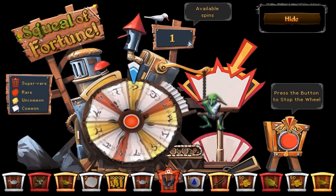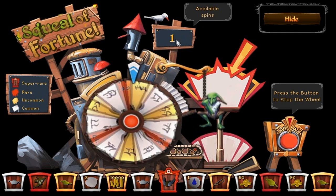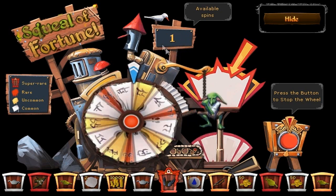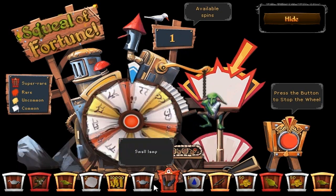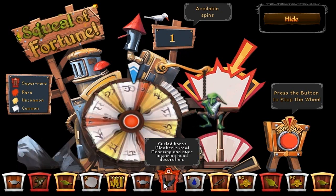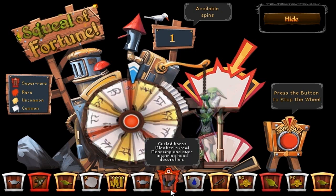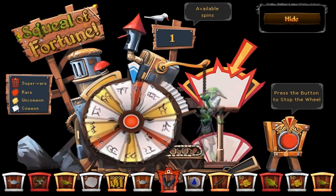You have one spin per day. If you're a member you have two, but if you're a non-member you have one. Right now we only have one, and we can't claim half of these items because they're members items — for example, the Curled Horn says 'Members Item.' So you can't claim members items as a non-member, but it is cool that you have the chance to get them.